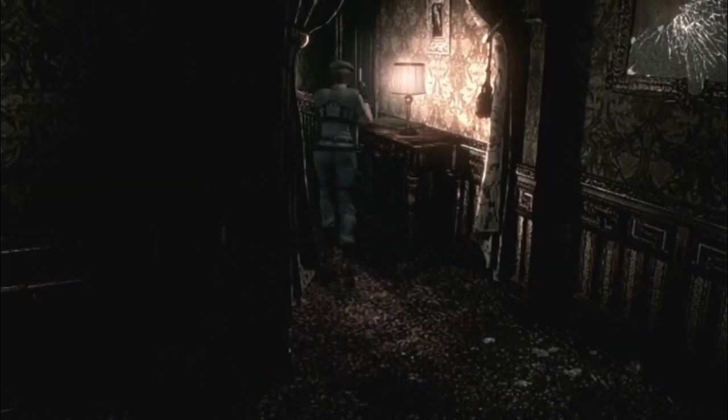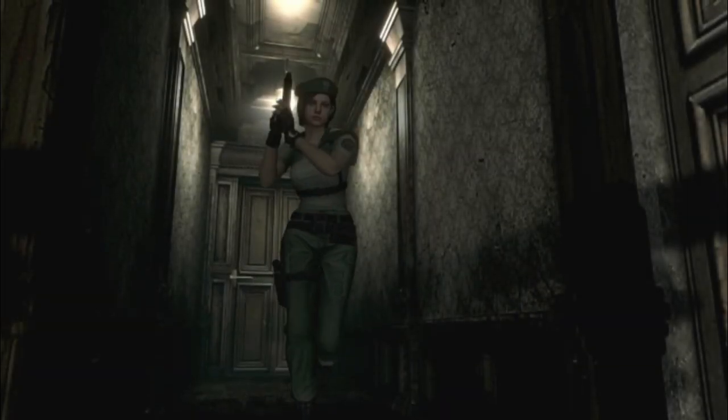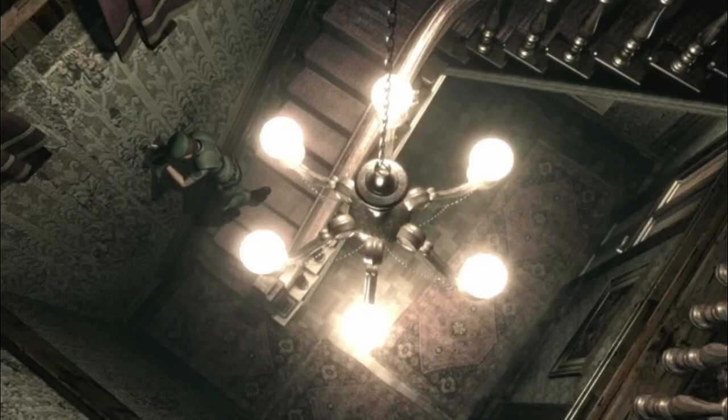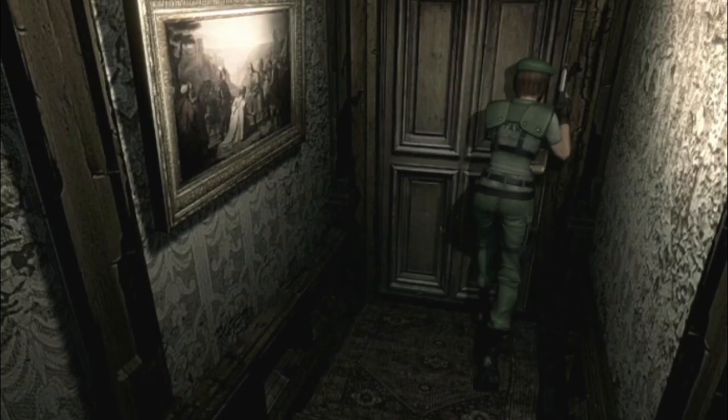Well, it seems I need to get that musical number. I'm probably gonna go to the hallway where the first zombie was — I think that's where the music room is. But before I go there, I'm gonna go down into this hallway with the broken door. I wonder if it has the armor.